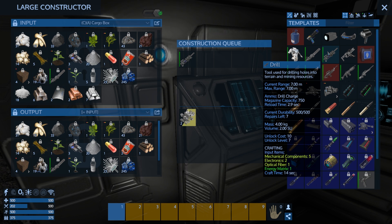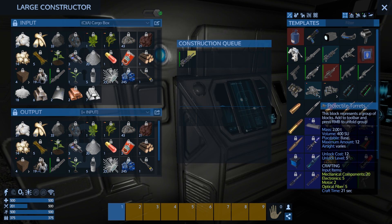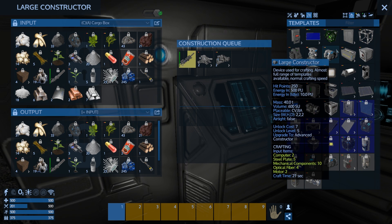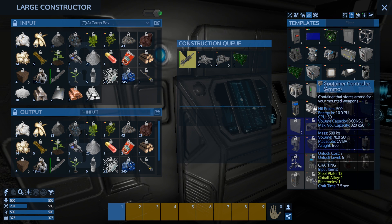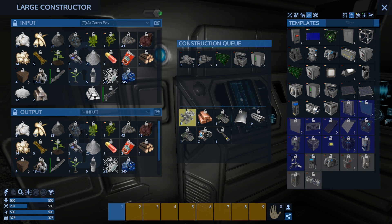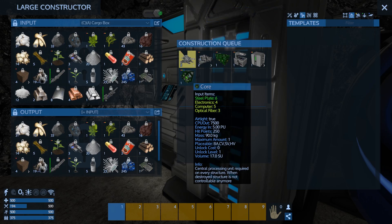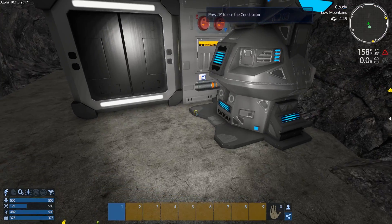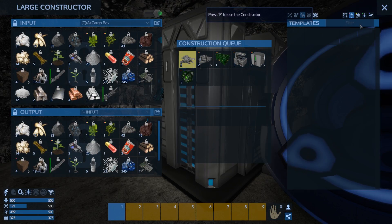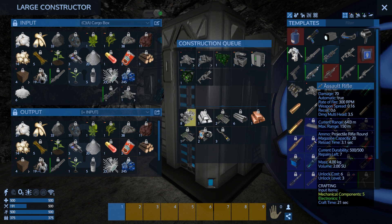We've got the large constructor. We don't have to move everything into it — just hook it up to the cargo box. We have enough materials. There we go, boys and girls — we got the drill! Hails to the freaking yeah! Next thing we're going to make is a couple of projectile turrets for outside, a couple of turrets for inside, and an ammo box for inside — the turrets draw ammo from ammo boxes. We're also going to make a food processor, refrigerator, and a core, because we want to move the core inside.